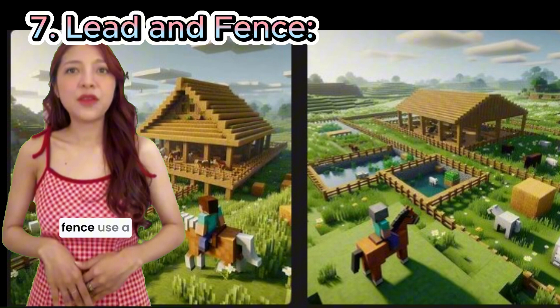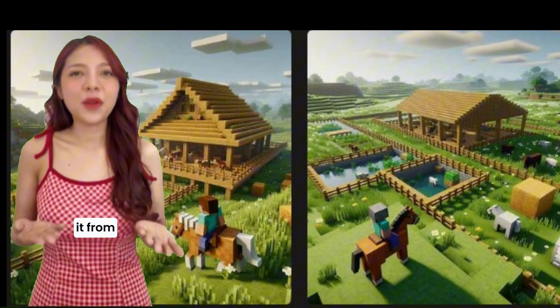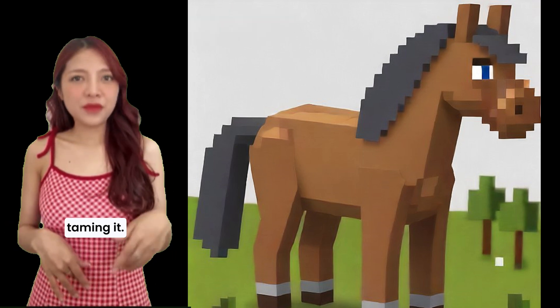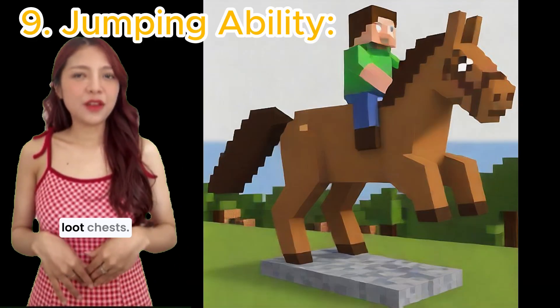7. Lead and fence. Use a lead to tie a horse to a fence, preventing it from wandering off. 8. Saddling up. A saddle is required to control a horse after taming it. Saddles can be found in dungeons, temples, and other loot chests.